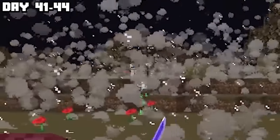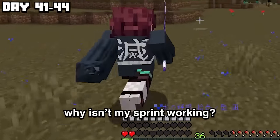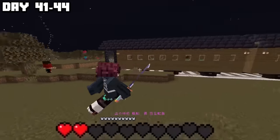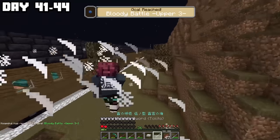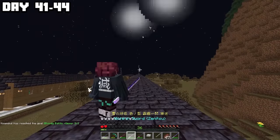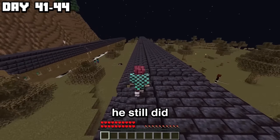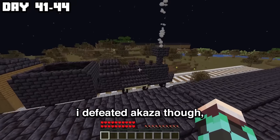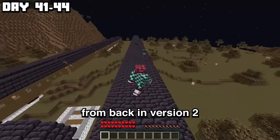I just need to survive. I'm only on two hearts. That lightning was from an upper moon who controls lightning. And with me being in the open on two hearts — thunder breathing first form. Even after beating Akaza, he still did enough damage. But I defeated Akaza — that's all that matters. I avenged myself from back in version 2.